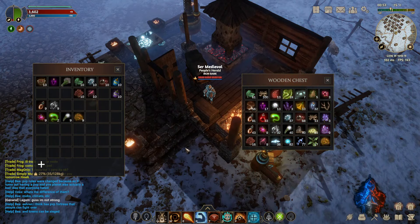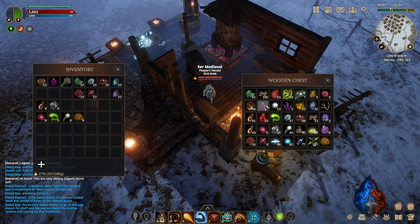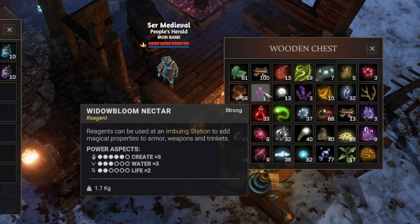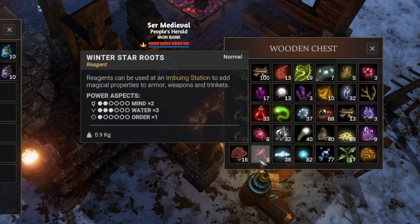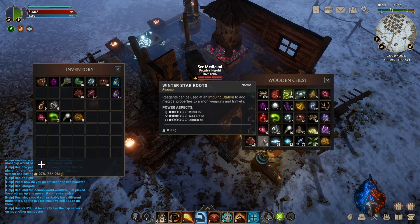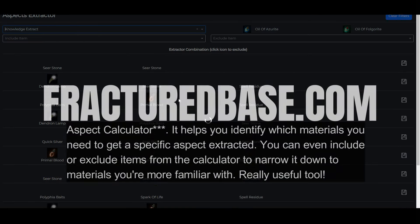I've already got materials in my inventory to showcase this example. Now for this example, because I'm going to need to create some mithril ingots, I need to get mind and knowledge extracts. So I only need to use azurite oil — I don't even need to worry about the shadium. What you're going to do with this oil is you'll notice that on materials you find out in the world, whether it's killing mobs or gathering, they have power aspects tied to them. So this windbloom nectar has create five times, water three times, two life. And then for winter star roots, it has two mind, three water, one order. I highly recommend checking out any calculators you can find online for this. The guild that I'm in, Iron Bank, has a calculator of its own. But fracturedbase.com has another imbue calculator if you're not in any guilds that provide one.